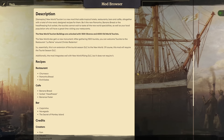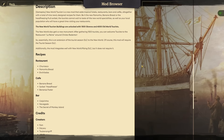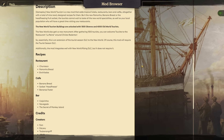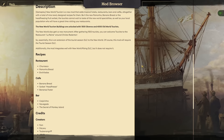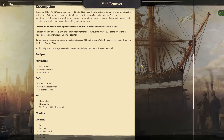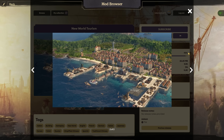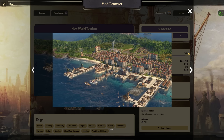The tourism buildings are unlocked at 1,500 Obreros and 4,000 Old World Tourists, so you'll need to build those up quite a bit. There are special recipes available in the region: the restaurant has churrasco, pomona bread, and enchiladas; the cafe has banana bread, sorbets, and bananas foster; the bar has Navigado and the Secret of Monkey Island. This mod also has a special monument called the Cristo Redentor, from Rio de Janeiro in Brazil, which brings that monument into the game.